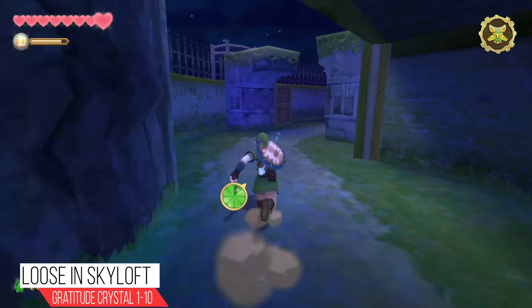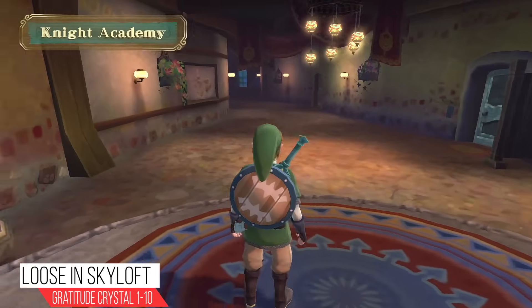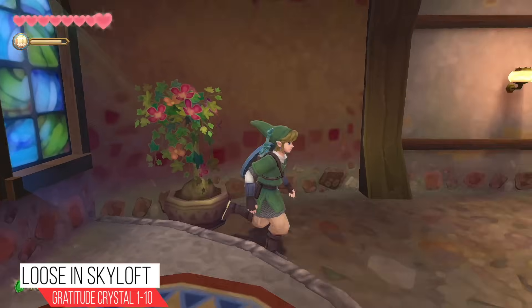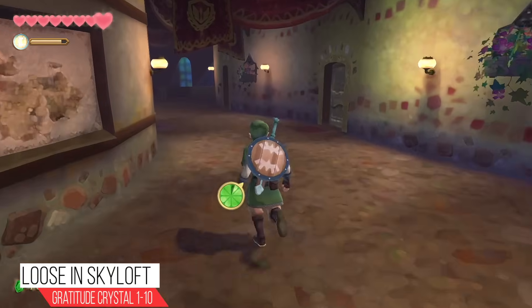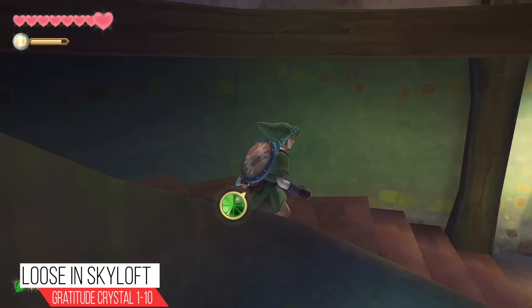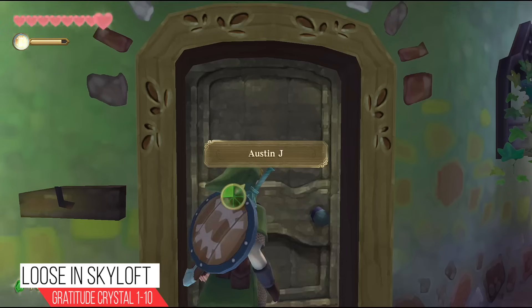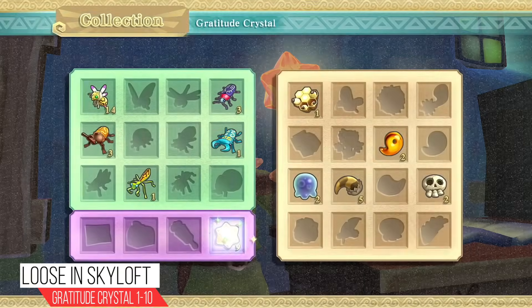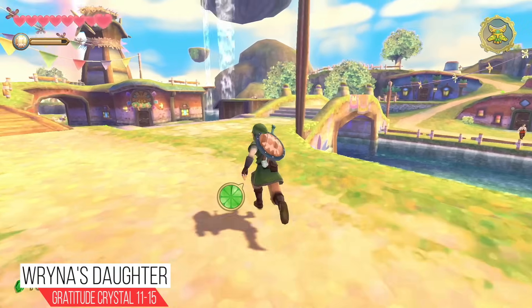We only have two left and both are located inside the Knight's Academy. As soon as you get inside, look to the left and you'll find a Gratitude Crystal inside the plants. The very last one is in Link's room, which is on the first floor to the left as soon as you've gone down the stairs — boom, right on the desk, Gratitude Crystal.